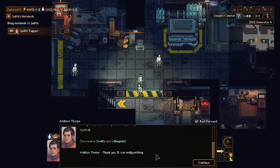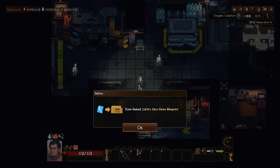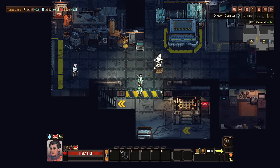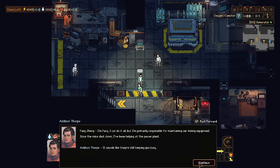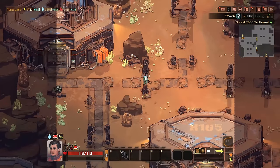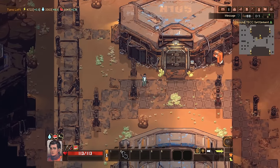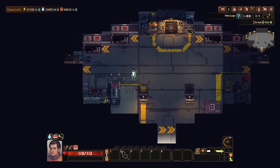You get credits and a blueprint. 'Thank you, it was really nothing.' 'No, it was definitely something. The camp would be better off if everybody was like you.' We've got Judith's melee blueprint, a ranged blueprint, and a uniform blueprint. I've been kind of on a tutorial quest chain the entire time, so the fact that she didn't give me any more quests makes me kind of directionless. I'll talk to people around here to find more jobs. We're kind of sleepy right now — not crazy sleepy, but sleepy enough that I want to take care of my meters.